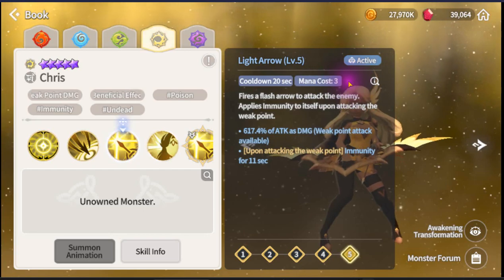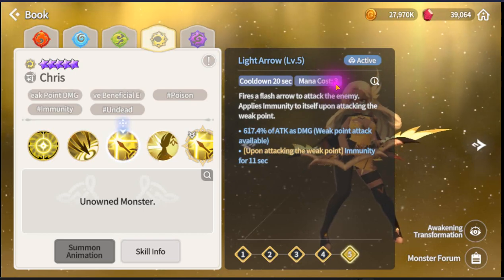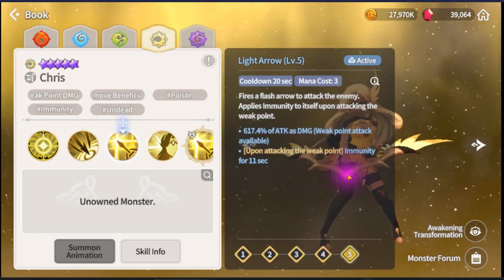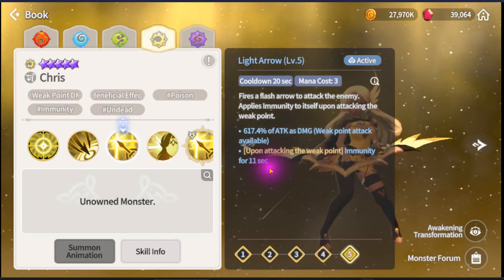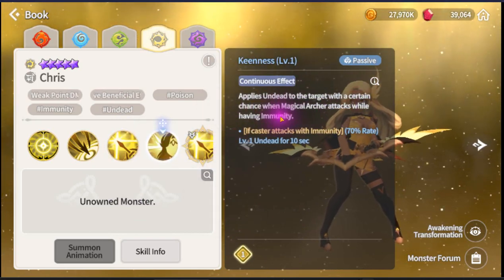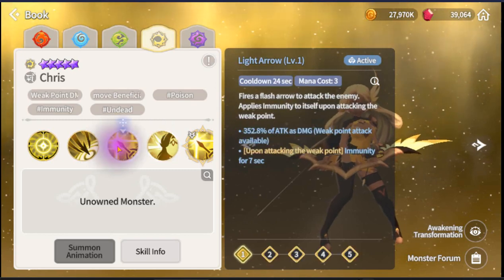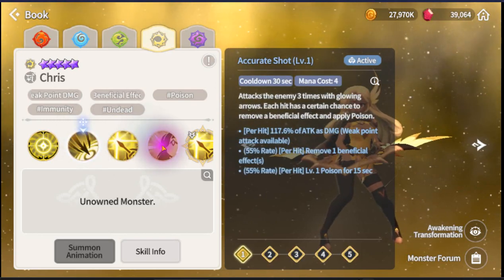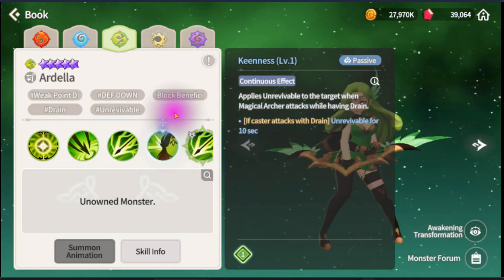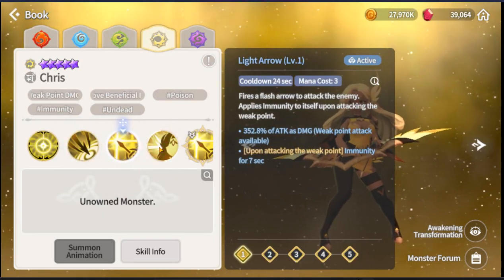Third ability: when you use this ability you get Immunity for 11 seconds. Mana cost is 3, and you gain one mana every three seconds, so that's nine seconds to recharge - meaning if you put her in Soul Link you'll have permanent uptime on Immunity. The passive also applies Undead to the target when the Magical Archer attacks while having Immunity. So you have Immunity all the time and monsters cannot be healed - same effect as the blue one but with beneficial removal on top.